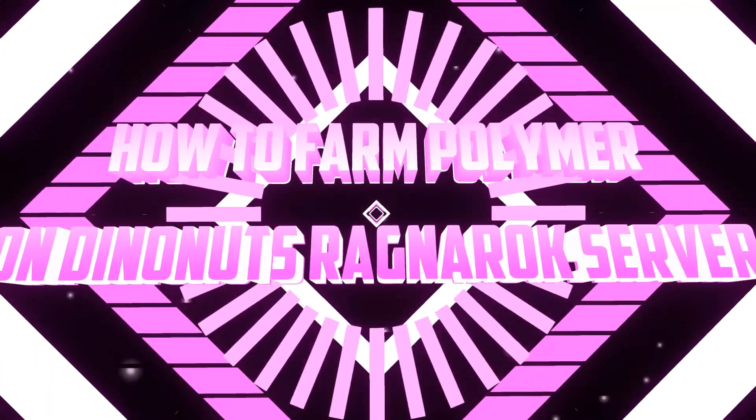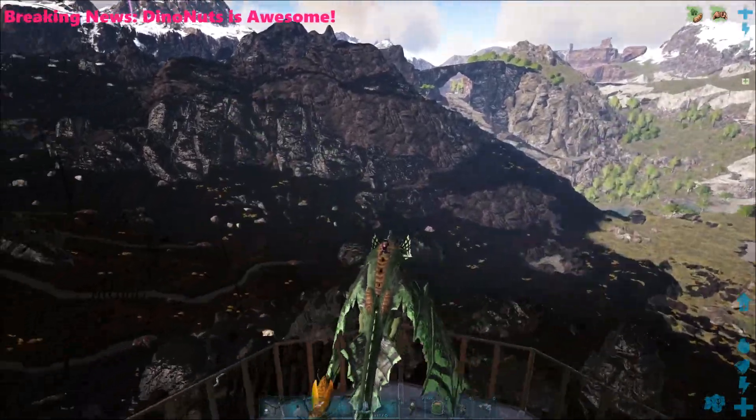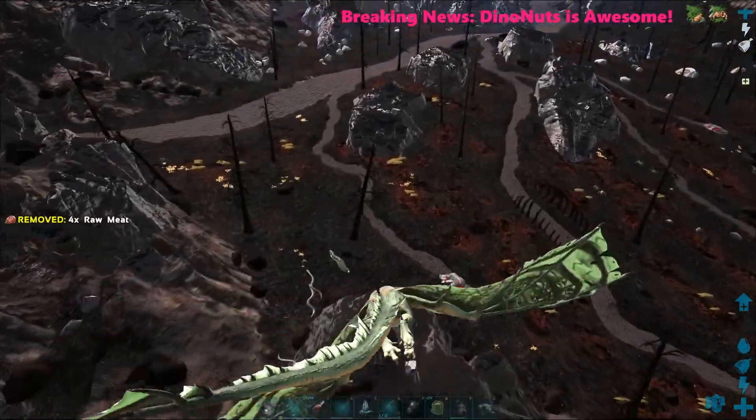Hello my fellow humans and welcome to my polymer farming guide. What you basically need is a wyvern — find somebody's circle they've already built or build your own — and a mosschops.